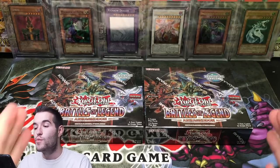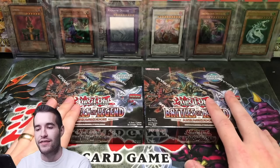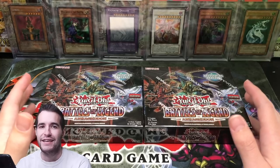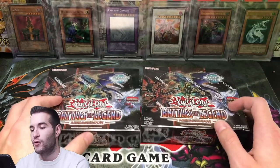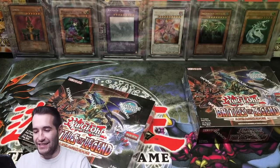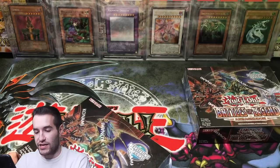We have two booster boxes of Battles of Legend Armageddon. These will make my 19th and 20th booster boxes of this set. We've already pulled the 10K Dragon, so we're really just pushing our luck at this point trying to pull Utopia. Rhymestyle said he doesn't even really like Utopia, so I will gladly pull it for him. Hopefully you guys will enjoy this search and this battle.